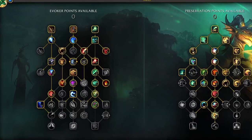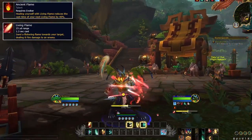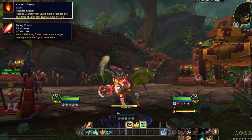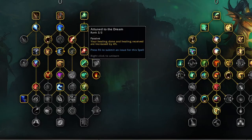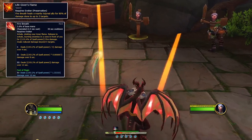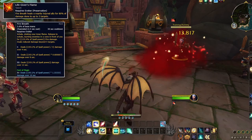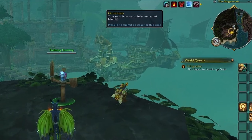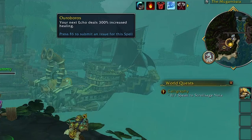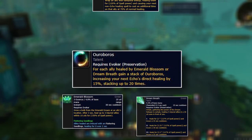Key passive talents from the Evoker tree to empower your healing abilities are Ancient Flame, which makes your Living Flame 40% faster after the first healing cast on yourself, enabling very quick casted heals. Lush Growth and Attuned to the Dreamer are just flat increases to your overall healing. From the Preservation tree, important passives to run are Lifegiver's Flame, which makes your Flame Breath DPS spell heal up to 5 targets for 80% of its damage, giving you another strong healing option. Oribos makes Emerald Blossom or Dream Breath give you a stack, increasing Echo's direct healing by 15% stacking up to 20 times — meaning Echo can be 300% stronger, making it a tremendous heal for your allies and yourself.